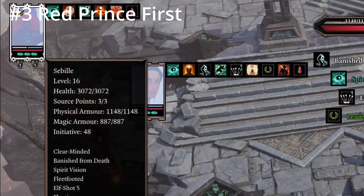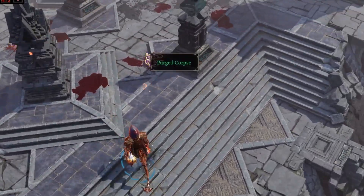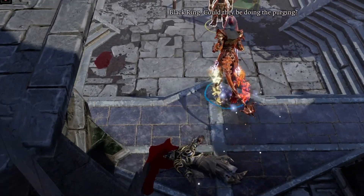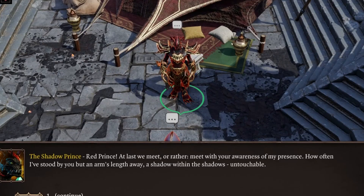If you have Red Prince and Sebille in your party, park Sebille down by the stairs to the Altar of Zorostissa and talk to the Shadow Prince with the Red Prince first. This will allow you to continue his quest. Afterwards, you can bring Sebille along to initiate combat and progress your story, but be careful for the ambush and get to high ground.